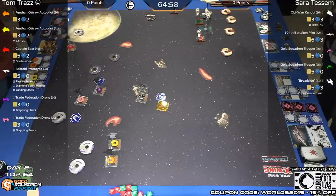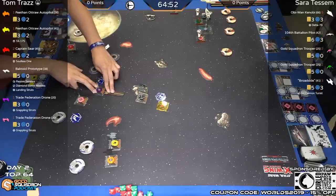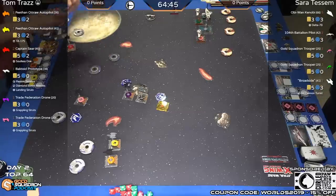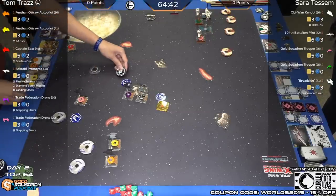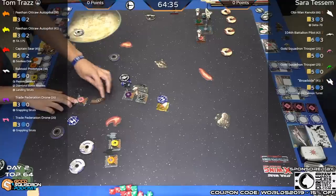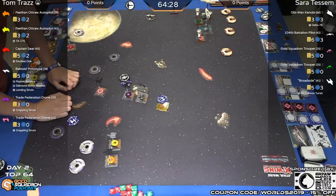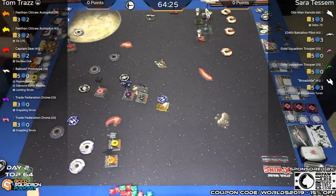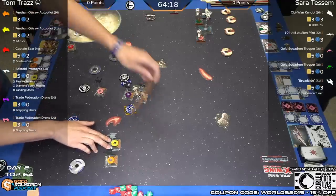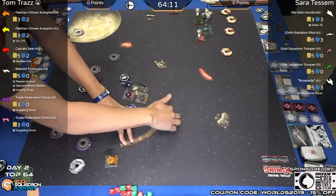Passive sensors allow the hyena to calculate or lock at the end of the round. Sarah is clarifying when the landing struts open and close — whether it's similar to S-foils when you reveal your dial, or when you actually land on the rock. Number Pink does a one hard turn, taking a calculate and facing its arc toward the top. The Belbulabs follow from the bottom of the board with three-banks, wheeling the formation in and creating a zone of danger throughout the asteroid field.